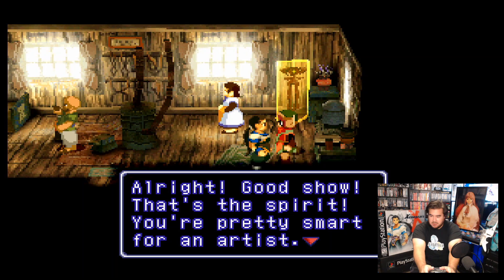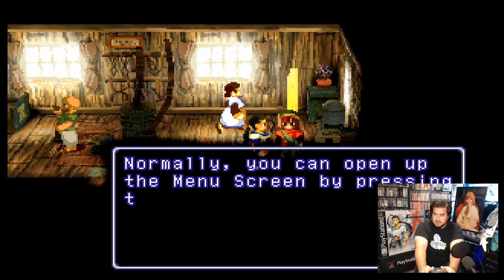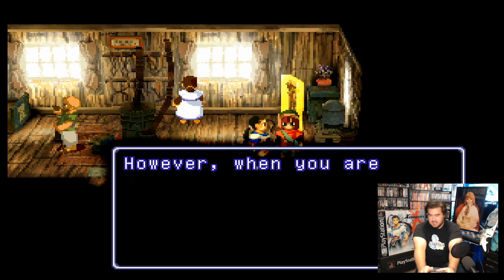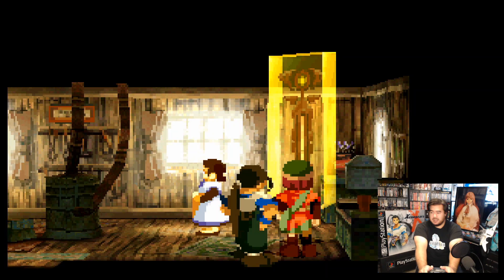Now open up those ears and carve every word I say into that tiny little brain of yours. I'll begin by explaining how to save your adventure. Normally you can open up the menu screen by pressing the square button. From there you can select the file option and simply follow the directions to save. However, when you're in a town or a dungeon, you can only save at designated memory cube areas. Without a cube, you cannot save.